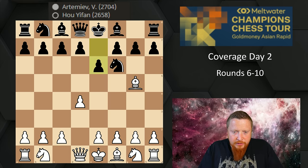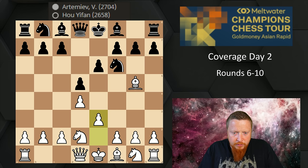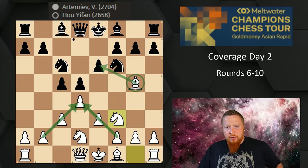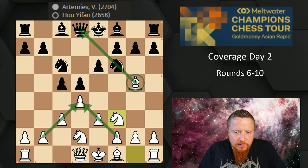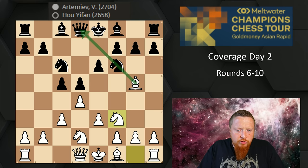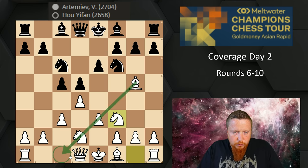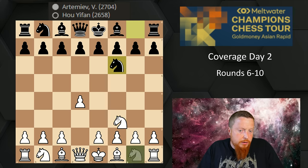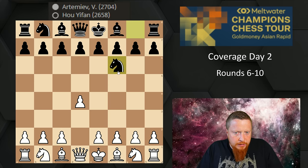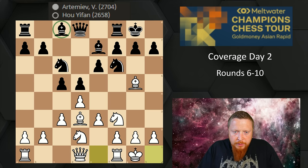Artemov starts with the Trompowski. After e6, he plays normal developing moves that enter into what we call the Torre system. This position is very similar to the London system except the bishop is on g5. I'm starting to play this quite regularly as White — I used to play the London a lot but I prefer the bishop on g5. The pin is quite annoying. You need your bishop on the other side of your pyramid; if it stays on c1 it's a very bad piece.